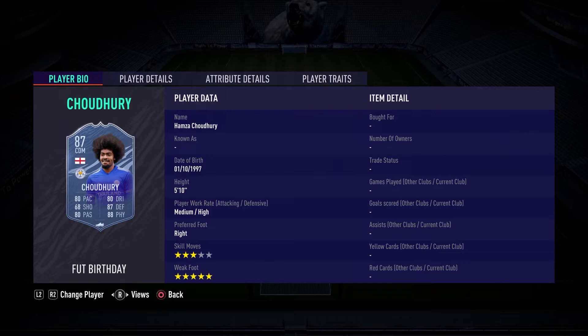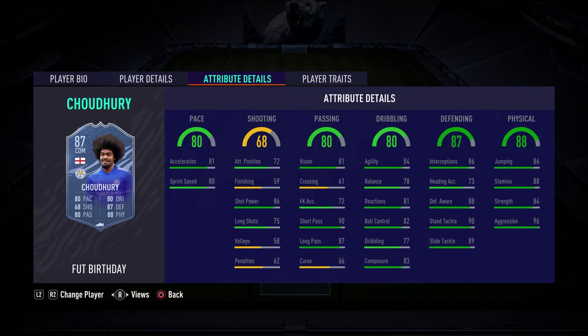On the screen now is Hamza Chowdhury's brand new card. He's had his weak foot upgraded to a five star, which is fantastic for a CDM, especially if you want them to play a pivot role. He has three star skill moves — the skills aren't necessary on a player of this position, they're obviously a nice luxury to have, but it doesn't completely kill the card. He's 5'10" and he has medium-high work rate.